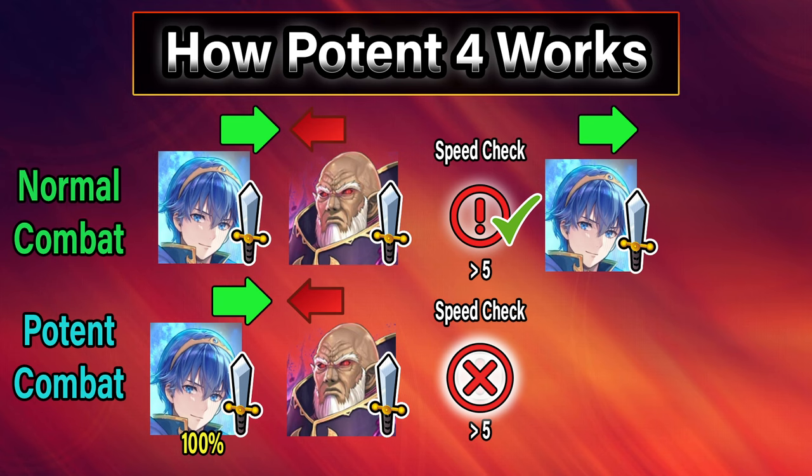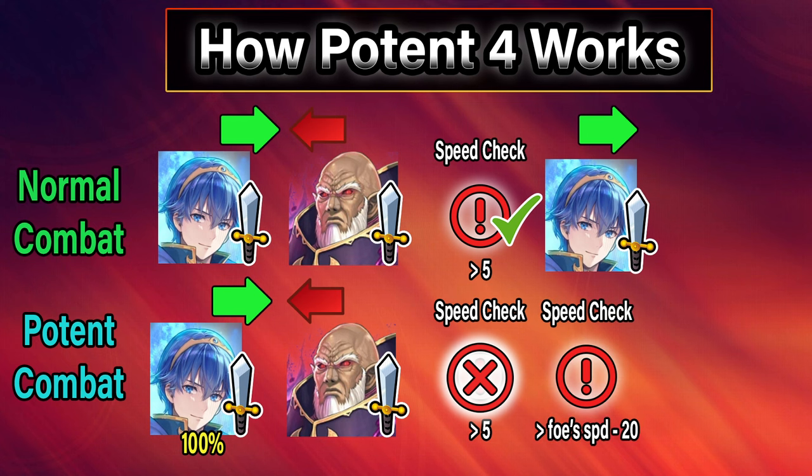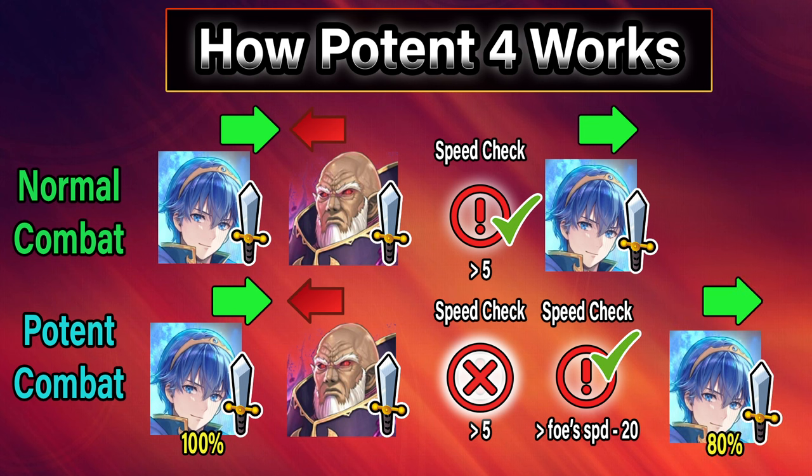But there is another scenario where Marth is not so fast and is not able to double Medias, so he fails the speed check. In this situation, Potent will impose another speed check that is much easier. It will check if Marth is faster than Medias if he has had his speed reduced by 20. And if Marth makes this speed check, he will get a Potent follow-up attack, but instead of doing 40% damage, it will be 80% damage. This shows off how strong Potent really is, as it can allow characters to get weaker follow-up attacks while losing the normal speed check. It also can allow for an additional hit, which can charge your special, which is really powerful.